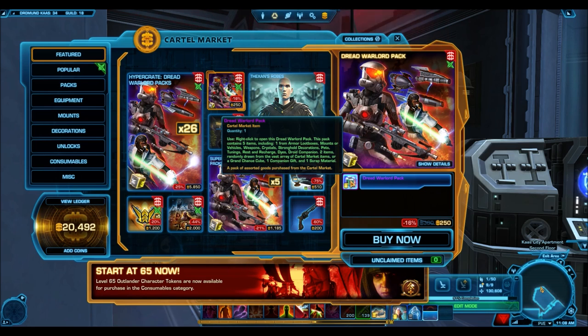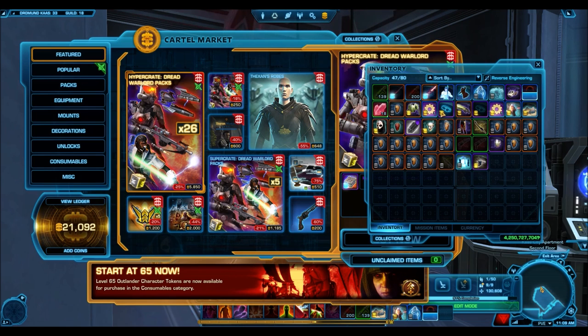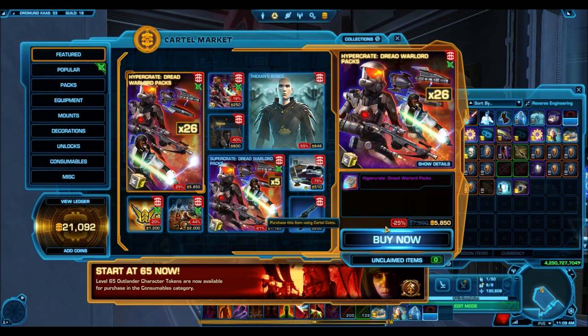Mostly you're just getting silver and bronze stuff, and there are some very obvious issues with those changes. The first one being not all of us open grand chance cubes. A lot of us sell them because they do sell for around 800,000 to 900,000 credits depending on your server, which is a lot of credits. It can often make a hypercrate kind of worth it to open because you can hope for some of the good gold stuff and then sell the grand chance cubes. But the fact that they're opening grand chance cubes already for us means they're reducing the value you get out of it.